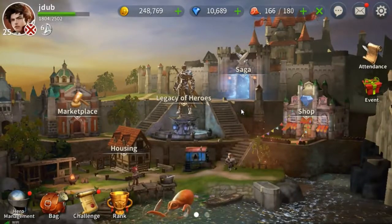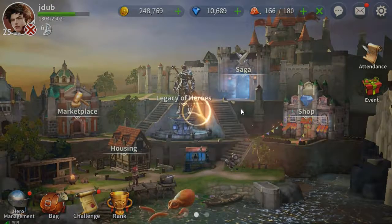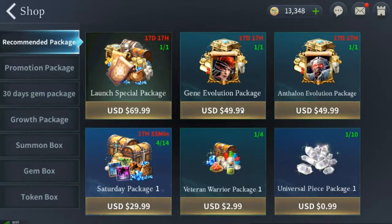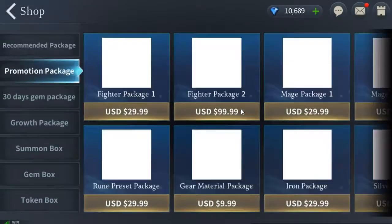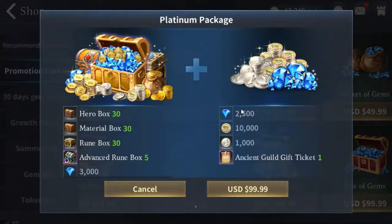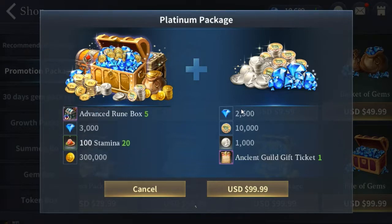We're going to dominate the server, guys. So why we did this was because we wanted to get this package — the Platinum Package here for $100 — which comes with tons of Rune Boxes. And the big thing was Advanced Rune Box number five. So we're going to go ahead and open up five of these Advanced Rune Boxes. The only way that you can get them currently, to my knowledge, is in this $100 package. These should be five epic purple level Runes, which are insanely powerful.